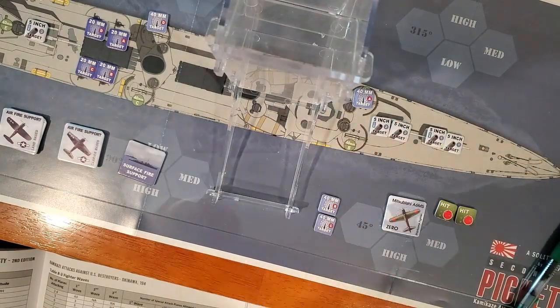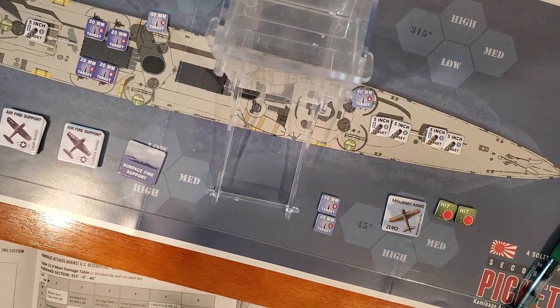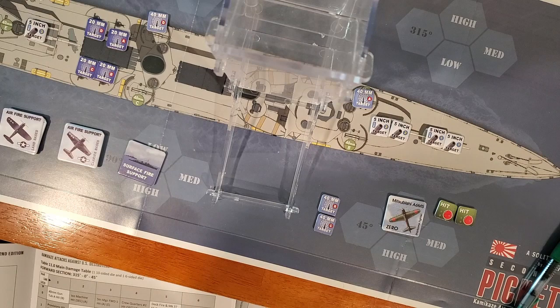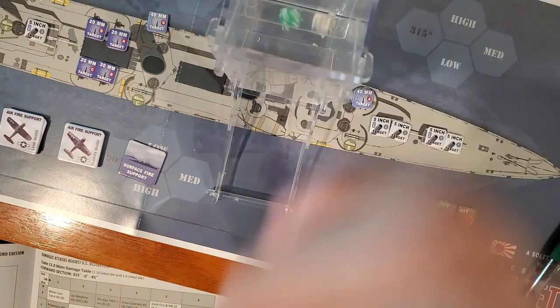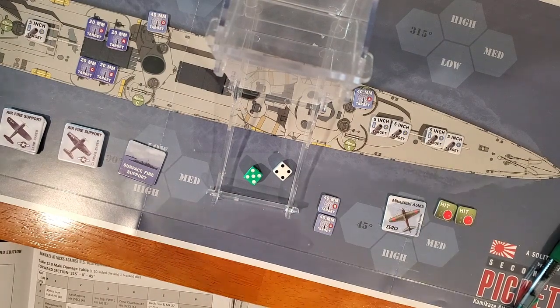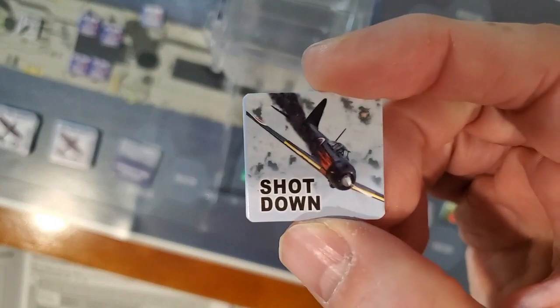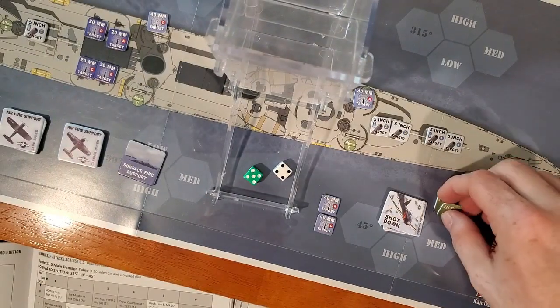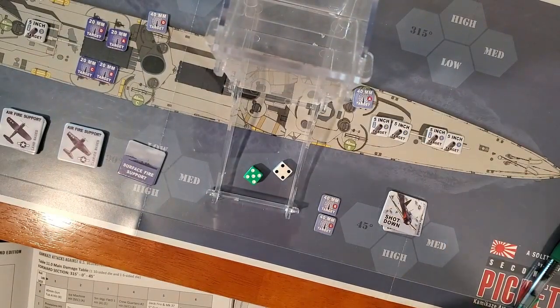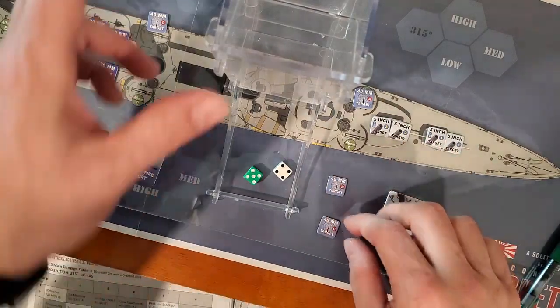Now the 40 millimeter — it is low, minus 1. I do get a plus 1, so it is a net zero. 9 — low — flamed! So we have these shot-down flame markers. We did pretty well on this one.